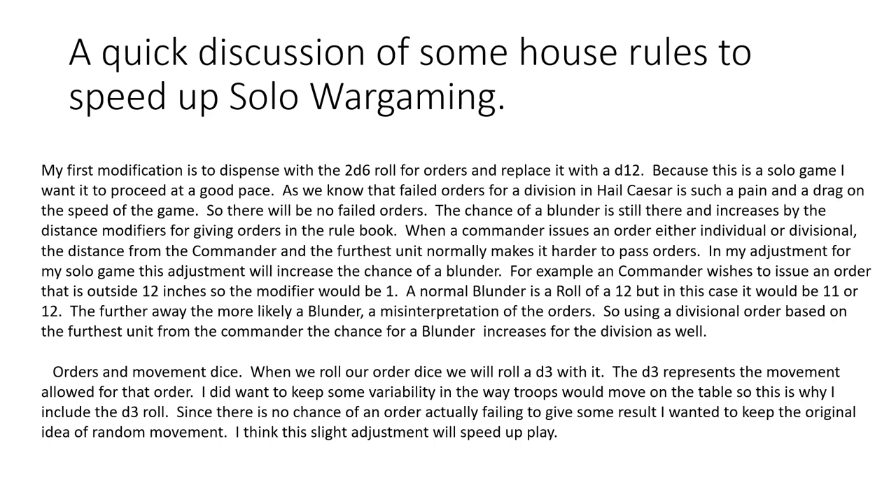In Hail Caesar, if you roll a 12 on two D6 you have a blunder roll and you go to a chart to see what happens. What I'm going to do is take the distance modifier for order rolls — because I want my orders to go through, so there won't be any failed orders — but I'm also going to increase the chance for a blunder using those distance modifiers. Say you're outside the 12-inch mark: a normal blunder is on a 12, but if you're at 15 inches away from your commander, you now blunder on an 11 or 12.